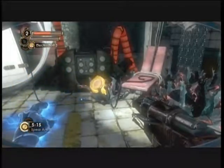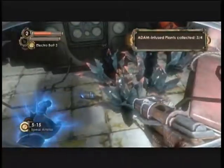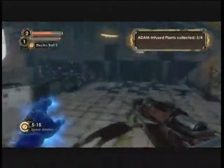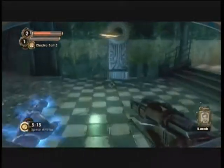Hello and welcome back to another episode of Let's Play Bioshock 2. In this episode, we get the remaining two ADAM-infused plants, and we kill Gil Alexander, which is awesome, so then we can go to the last area of the game, which is where Professor Lamb and Eleanor are.